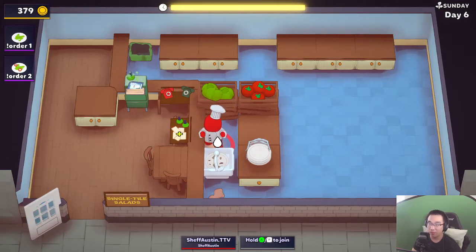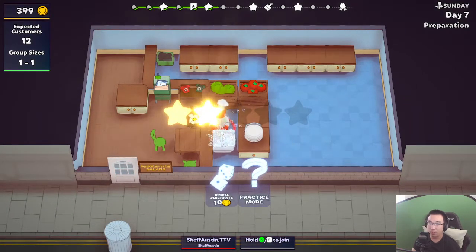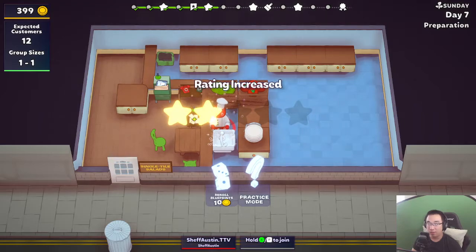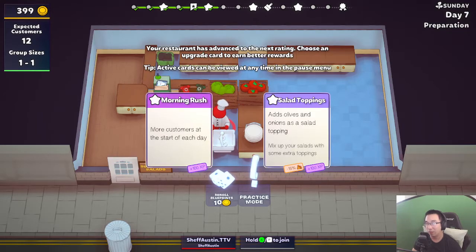There's no salad dressing - we can put that in the Discord suggestions. The closest thing to salad dressing is the hot dogs with ketchup and stuff, so maybe they just saved it for that. Adding dressing would make salads a lot harder anyway. The card choice is: morning rush - more customers at the start of each day - or salad toppings, which adds olives and onions as a salad topping.